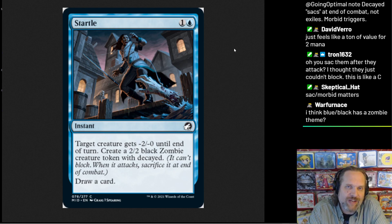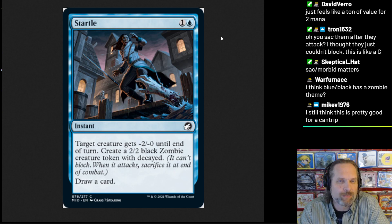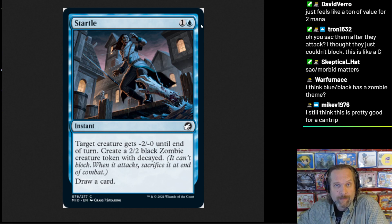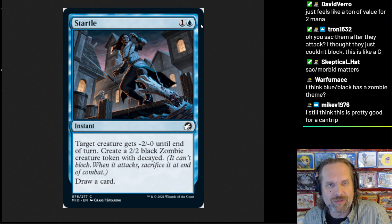We've not seen minus two, minus zero draw card for two mana in blue be all that super playable. But as long as there's a creature out, it can cycle for two. So the floor on this card is pretty darn low — cycle for two and get a one-shot two-power attacker. I think the floor is just so solid on this card that we're going to find ourselves running it.